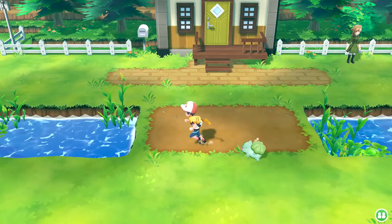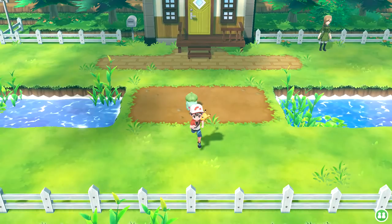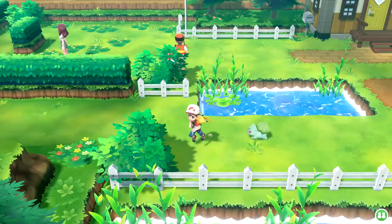Hello ZebraHerd, welcome back to Pokémon Let's Go Pikachu and Eevee. In the last episode, we made our way over to Cerulean City and checked out Bill's house, where he accidentally turned himself into a Pokémon and we fixed that. Most importantly, we got this cute little Bulbasaur - how exciting is that?